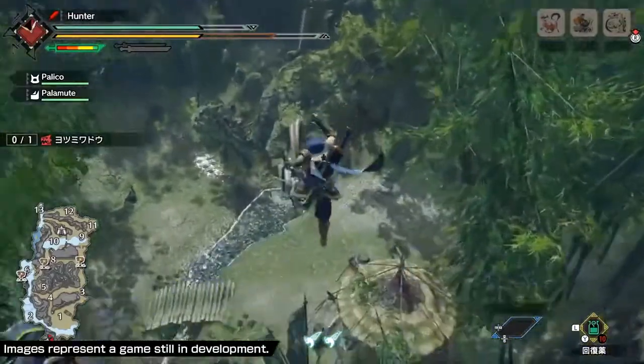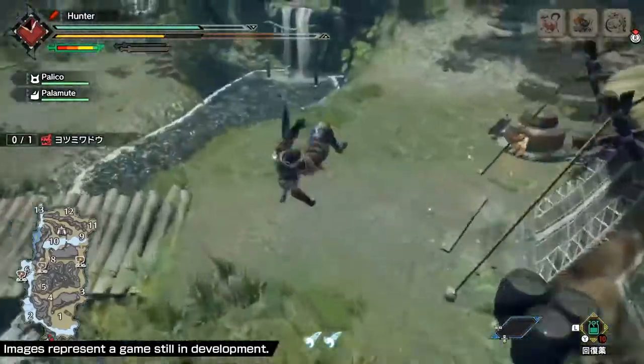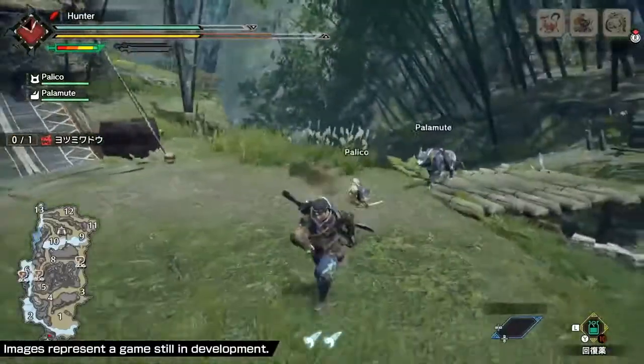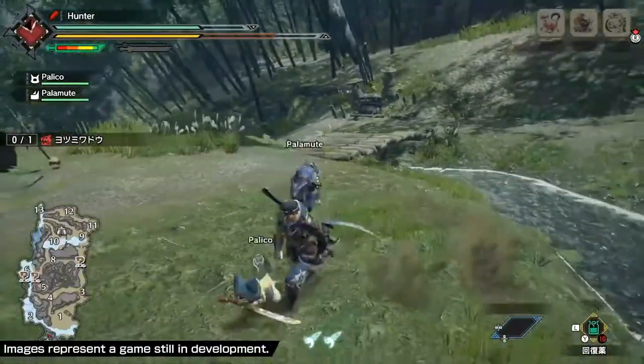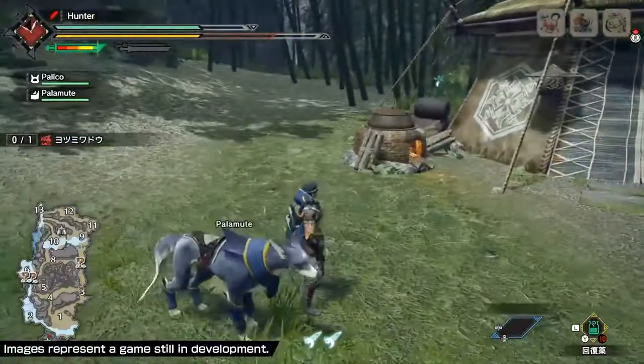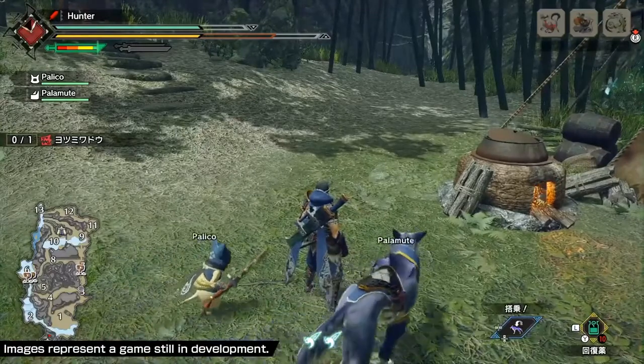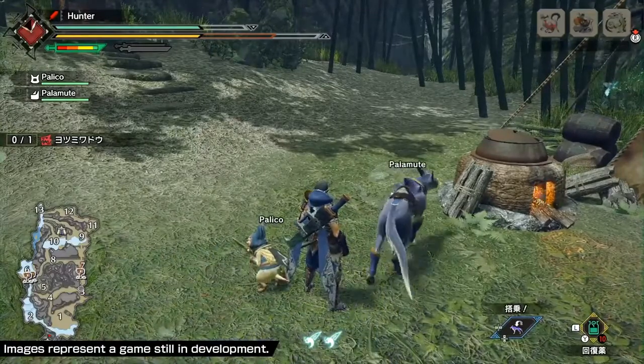They're really tall and he's like, is it okay to jump down? And obviously it is. So it looks like you can use the Wirebug as you're falling down to make it look cooler, but he says actually if you fall and hit the ground, you still won't take damage. So the Wirebug is just entirely if you want to be classy.